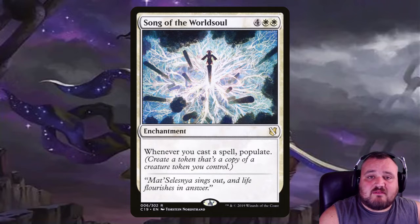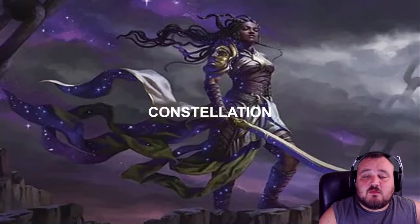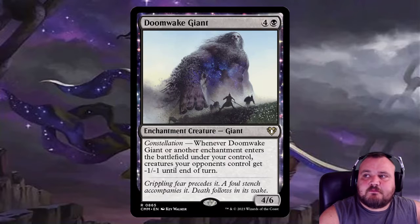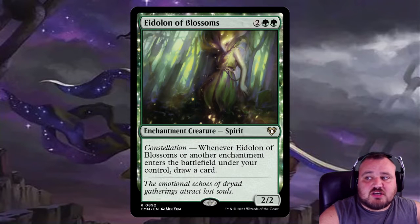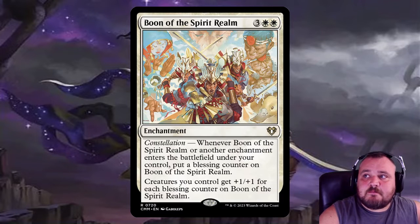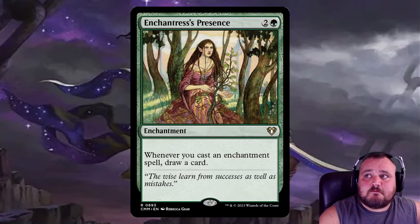Song of the World Soul populates your tokens — pick whatever token you have, make a copy of it whenever you cast a spell. Then we have constellation and enchantment payoffs. Doomwake Giant gives -1/-1 whenever an enchantment enters. Idyllic of Blossoms draws you a card. Setessan Champion gains you a life and draws a card when you cast an enchantment. Boon of the Spirit Realm is a new card from Commander Masters — when it or another enchantment enters the battlefield, you get a Blessing Counter on it, and it acts as an anthem giving +1/+1 for each Blessing Counter. Enchantment's Presence draws a card when cast.